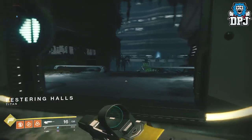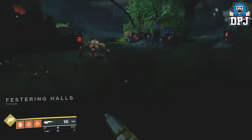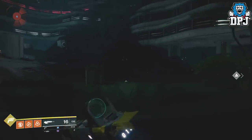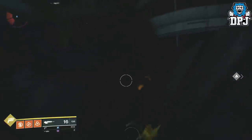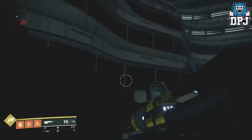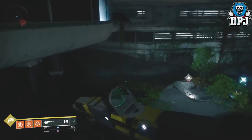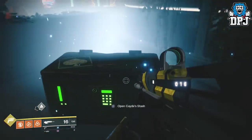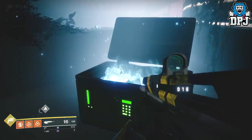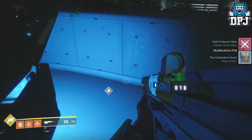Basically it's in this room at the far end right there. There are a few enemies here — you can either eliminate them or fight them, up to you. If you're a Hunter you'll need to jump across using your triple jump, which makes it a lot easier. And there we have it — I got a mod and a blue piece of gear.